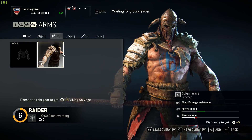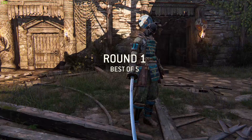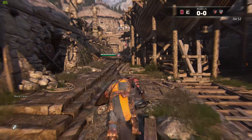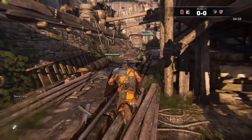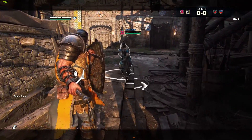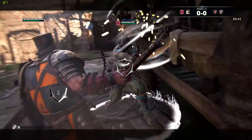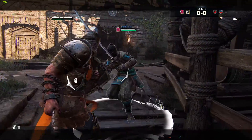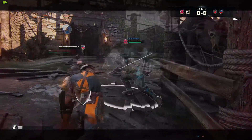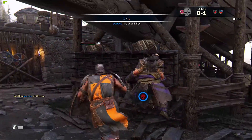Not only are the customization options diverse, but so are the in-game maps. Having three distinct factions from history allows Ubisoft to make some really interesting maps. There's everything from Japanese temples, to frozen tundras, to cathedrals and castles. Almost every stage has some element of environmental hazards, whether it be pits, spiked walls, assault blades, or lava pits. Enemies can be thrown into these hazards to be damaged or killed, which further adds to the idea that spacing and positioning is very important to this game.